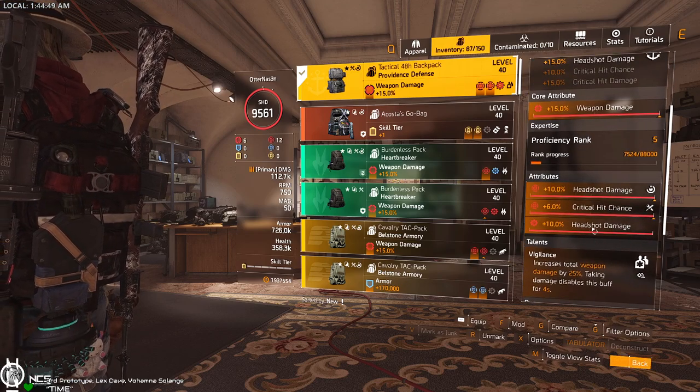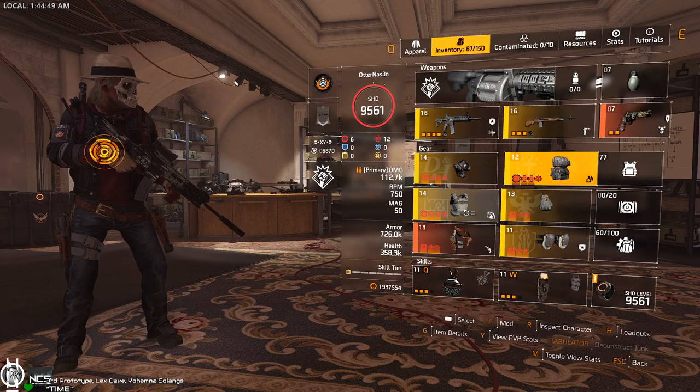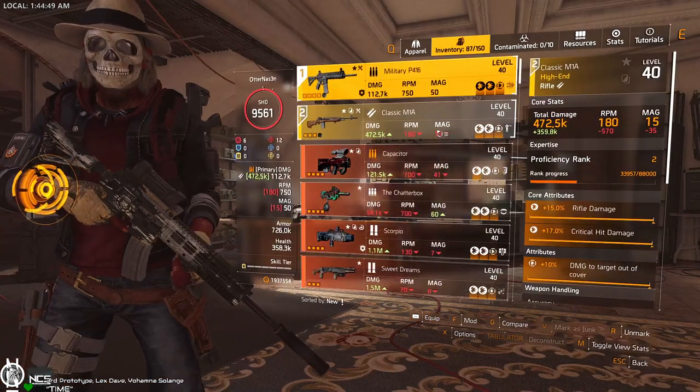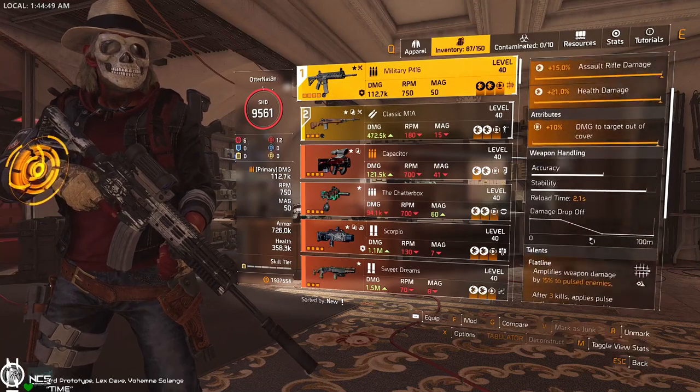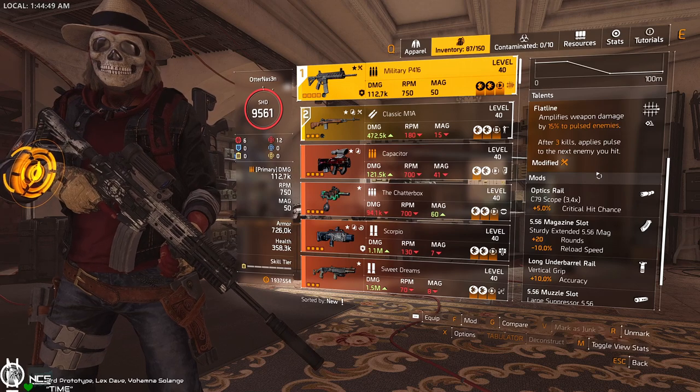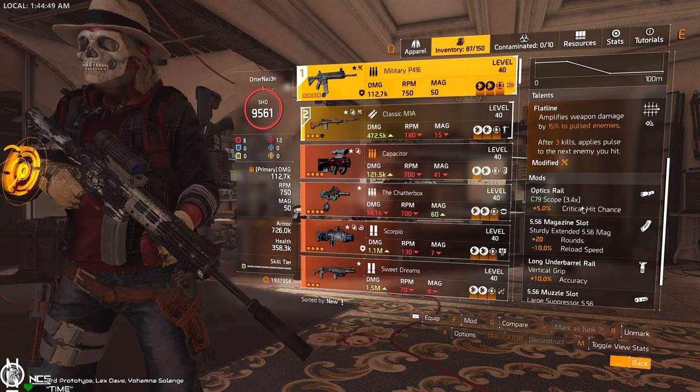All the mods in this gear are headshot damage — in the backpack, the mask, and the chest. I use the assault rifle, or at least I use the assault rifle as the off-hand, to have the flatline talent on the helmet, and this gives a lot of damage when you go for the pulse or something.